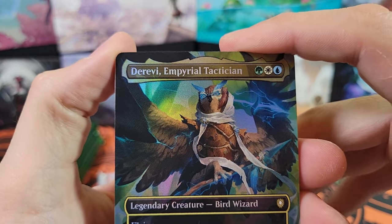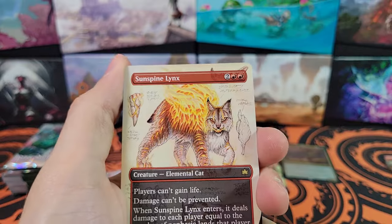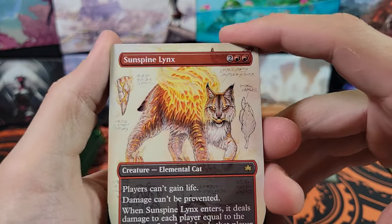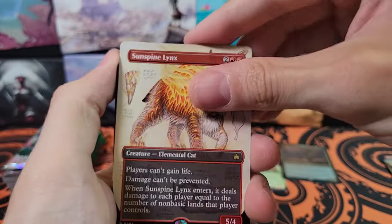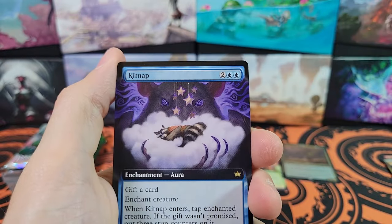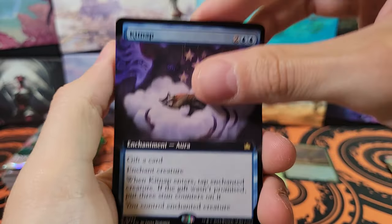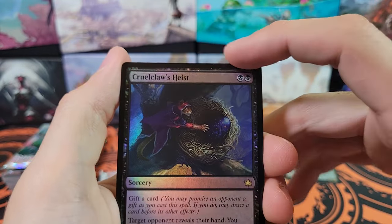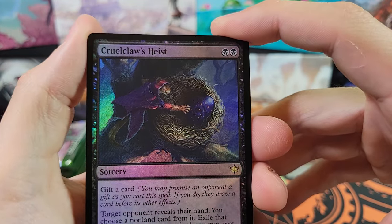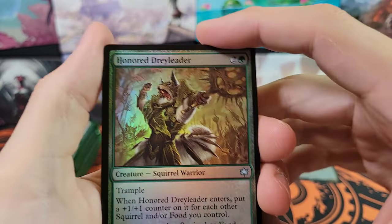Derevi, Imperial Tactician. We've got Sunspine Lynx — cool. Kind of looks like one of the — the Brothers' War had the blueprint cards. I forget what they were called, but they were cool.